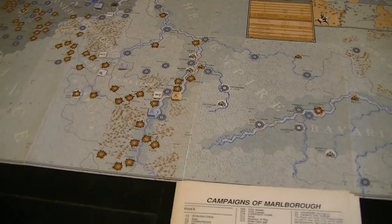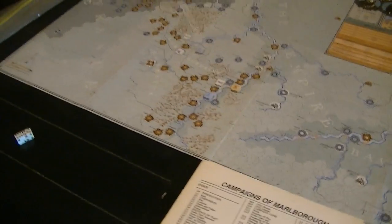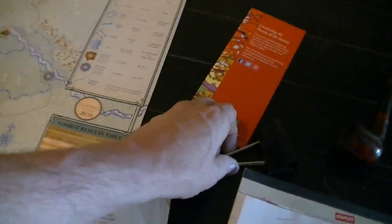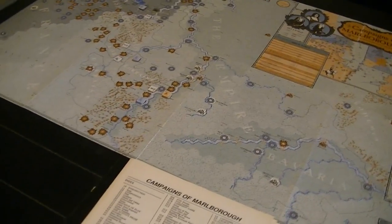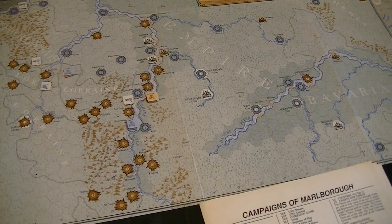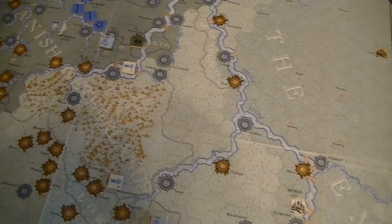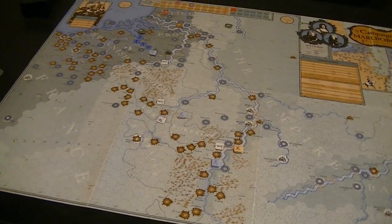Now we're over to the allied side. I moved one piece and did one thing — it was an impressive thing but it's all I did. I do feel kind of burned out. It's hard getting used to such a different system. Let me see what the allies might want to do. I definitely want to move forces forward. The second Dutch army is only 15 strength points — that's not really enough to challenge the French.